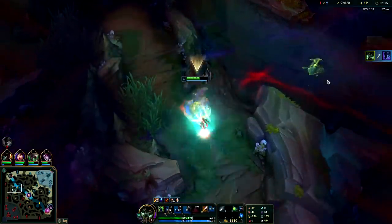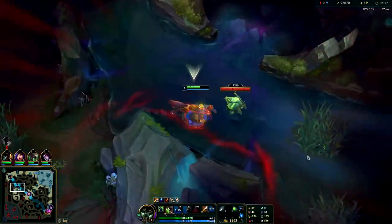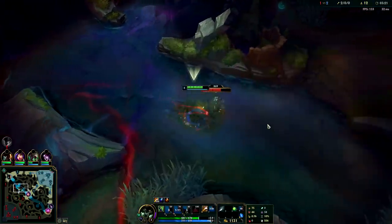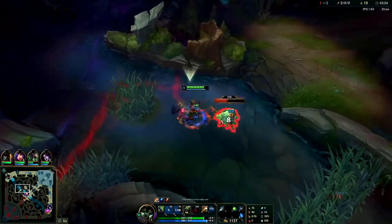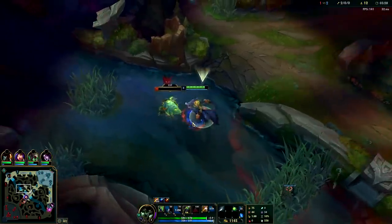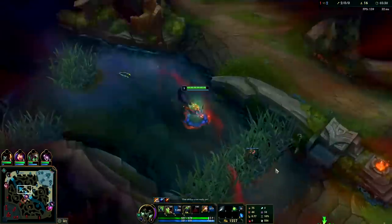Even though he has Lethal Tempo — Nocturne is scary because he has a lot of attack speed — once again, if you're running Conqueror on Warwick and the enemy jungler doesn't have Conqueror, they won't have a chance soloing you, especially once you're level 3 with double buffs. Warwick's level 3 double buff Conqueror power spike is insane.